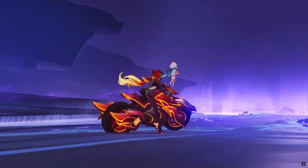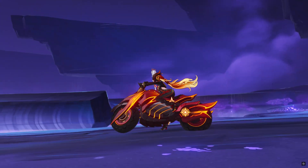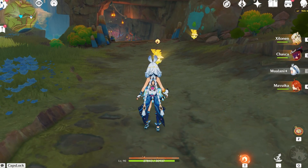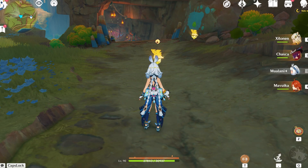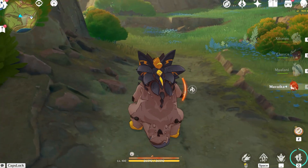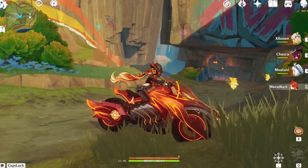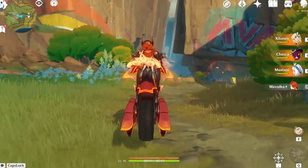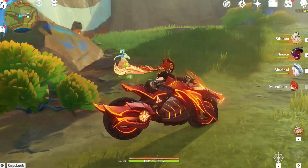Okay, without wasting any time, let's get into infinite bike riding. You want to disconnect your internet, indwell a Saurian, and the moment you do that, jump and swap to Mavwika, then dash with Moelani. You're presto in a Saurian. Once you reconnect the internet, hey — there is a Mavwika infinite skill glitched bike that you can teleport anywhere on the Teyvat map.